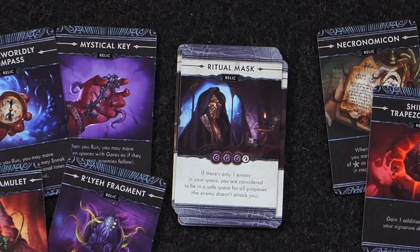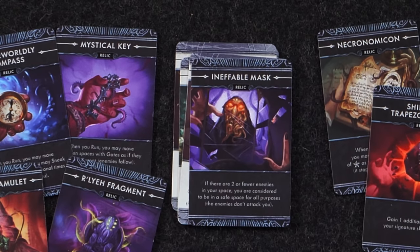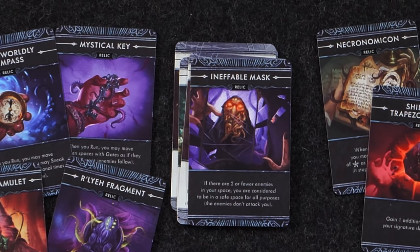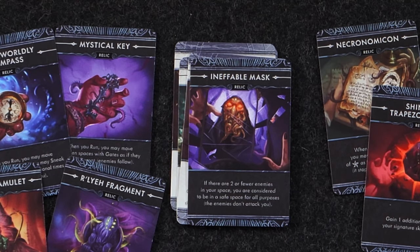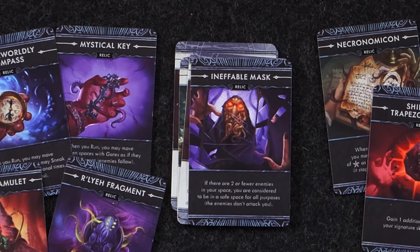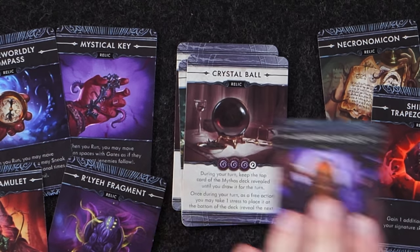Ritual Mask: if there is only one enemy in your space, you are considered to be in a safe space for all purposes — the enemy doesn't attack you, you're not being attacked, and you're able to search. Its transformed version, the Inevitable Mask — beautiful artwork — if there are two or fewer enemies in your space, you're considered to be in a safe space for all purposes and the enemies don't attack you. Crazy powerful.